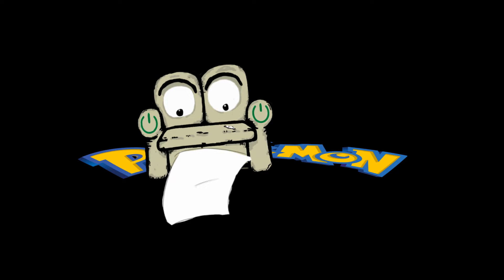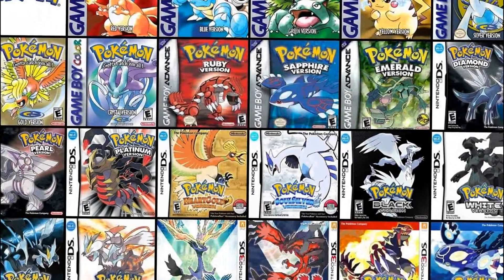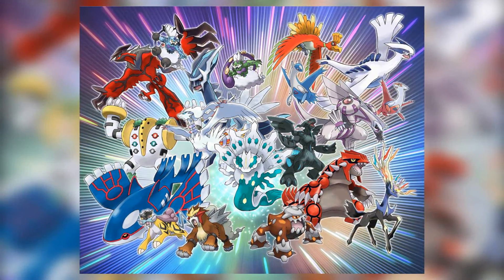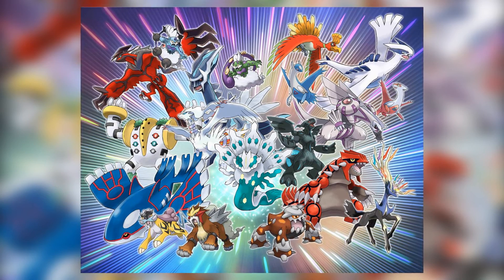Next on the list would've been Snorlax, but he's 6 foot 11 and given how wide he is — yeah, this is how I imagined him. So let's skip him and go to the legendaries. The legendaries — the real deal, rulers of time, space, water, earth, sky — basically the most powerful beings to ever exist in the Pokémon world.